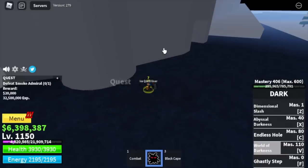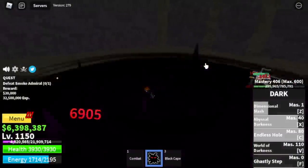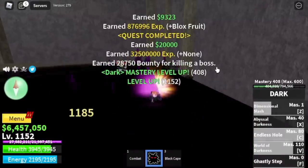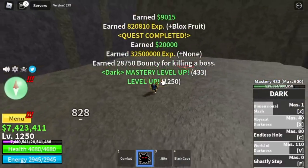Next up is Hot Encode, the Smoke Admiral — this is the boss of this island. Just one combo: Z, X, C, and V skill. Check it out — half HP. Two combos and that's it. You're gonna grind here until you reach level 1250.